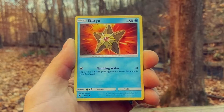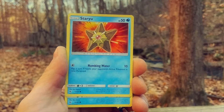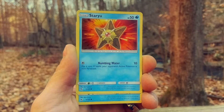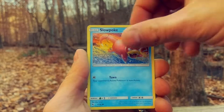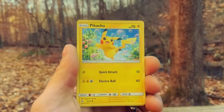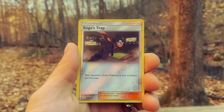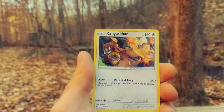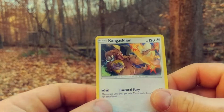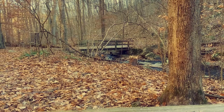Staryu! Look at that — the same Pokémon we just caught in our Pokémon GO. That's pretty cool. Slowpoke, Pikachu. Alright, let's see what we get. Boom! Alright, let's get another pack.